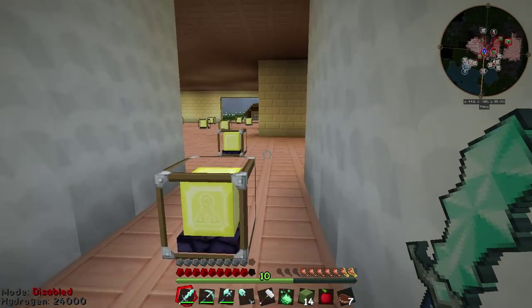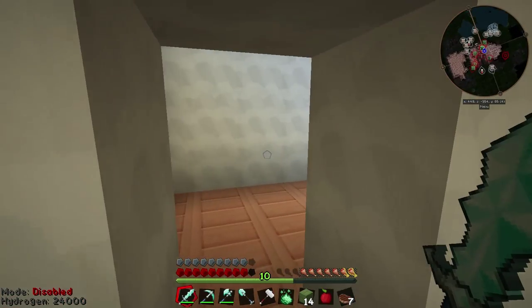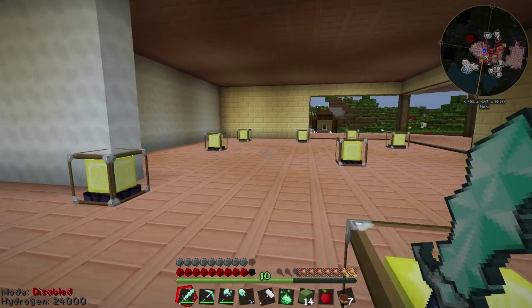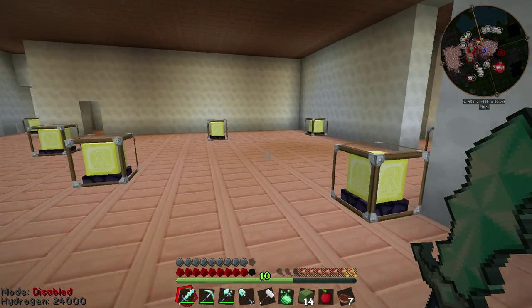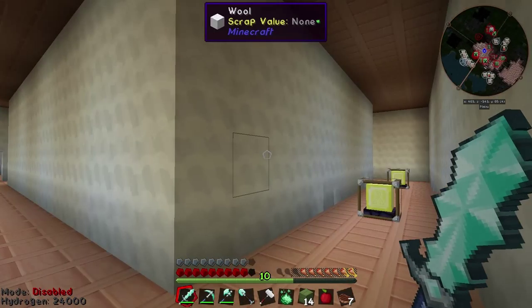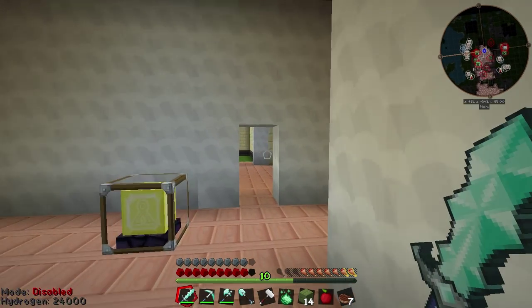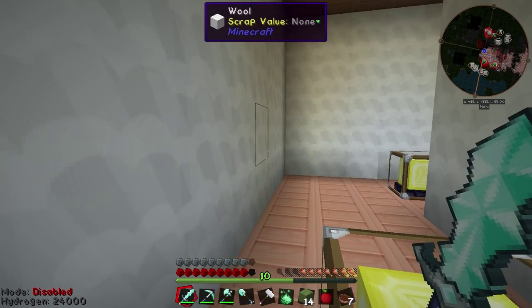This is the kitchen. There's the kitchen pantry and a little closet over there. This is your sitting and lounging area for when you're in the kitchen — I'll put a breakfast table in there. There are different rooms and offices in here as well.